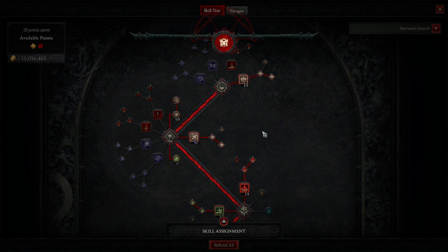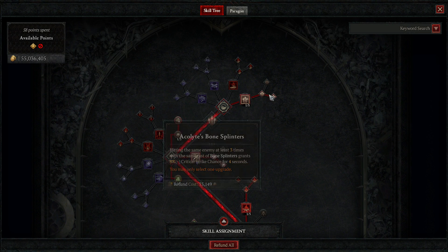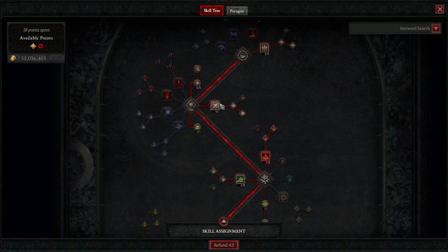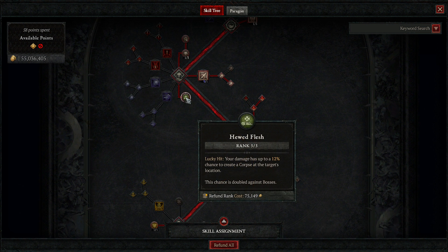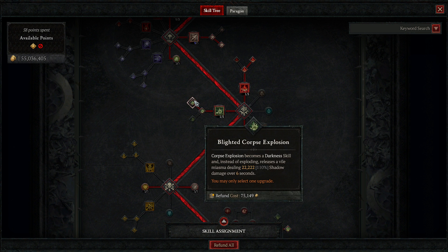I was pushing 70 to 100s, but just for the video I wanted to show a 50. So we got Bone Splinters with two accolades — one point each. Since they nerfed this you just put one point sadly, then one point here, one point there. Max Bone Spear obviously, then Paranormal. Three points into Huge Flesh — this lets you get more corpses on the ground. Then Corpse Explosion: Enhanced Corpse Explosion becomes a darkness skill, which adds that poison corruption on the ground and builds up your Barber while enemies walk on it.